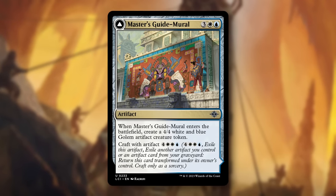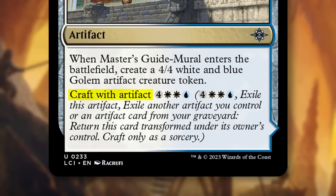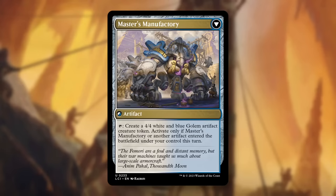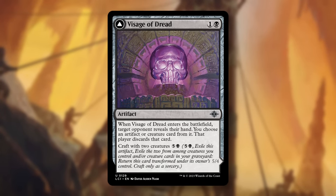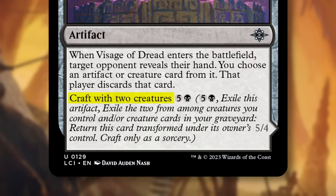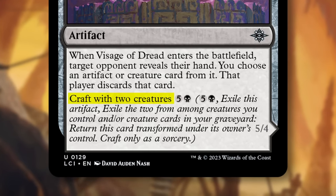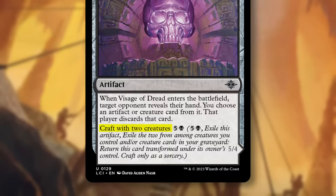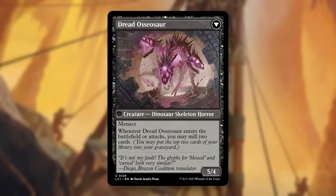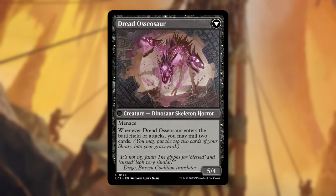Next is Craft. This is present on a bunch of artifacts in the set. To craft, you exile that artifact along with the required ingredients, and it transforms into a more powerful artifact. For example, Visage of Dread: when you cast it, you can force your opponent to discard an artifact or creature, but then in the late game you can craft, exiling the Visage and two other creatures. These creatures can be either in play or in your graveyard, and it flips into the Dread Osiosaur. As long as you're happy playing the first half of these cards, craft should be a powerful late-game mana sink, and especially good in grindy games of Sealed.